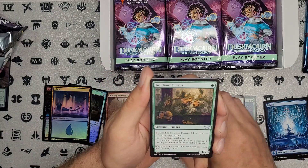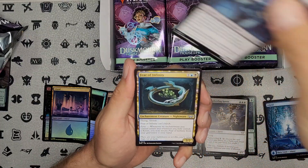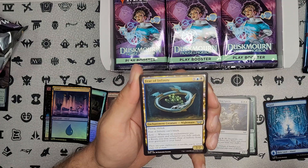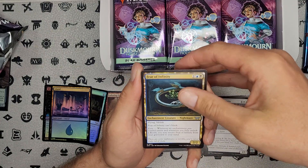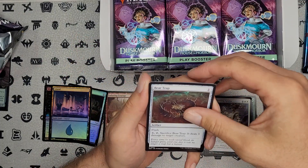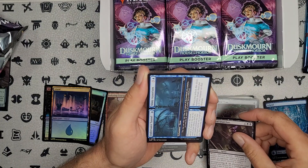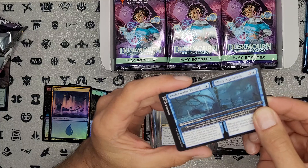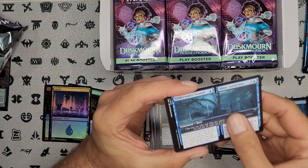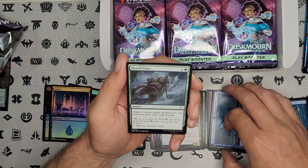And our uncommons here. Human Rogue — that's pretty cool looking. Fear of Infinity — and it's a nightmare. Flying lifelink. Oh, and a camp block — there's your downside. Bear Trap. That's cool — so it's like a split card but the art is all combined. I like those split cards. Oh, here's another one. I'm sure they're at all rarities, especially if we're seeing them at a common already.